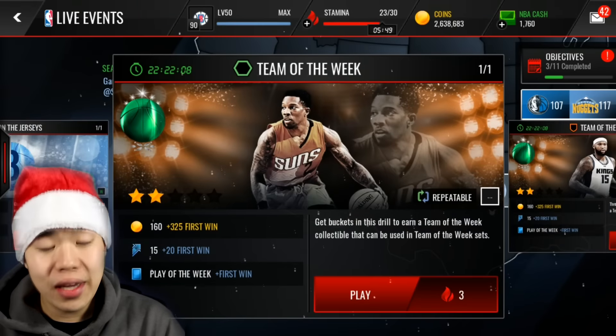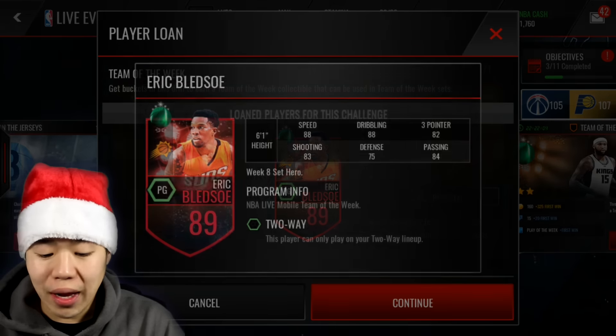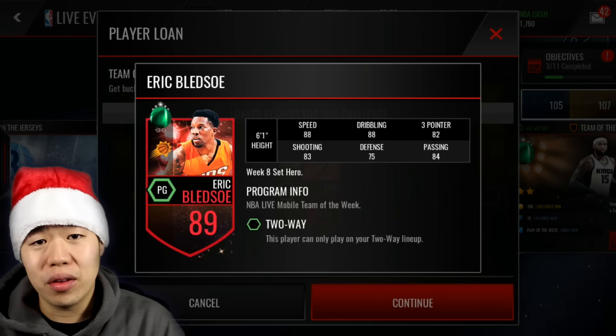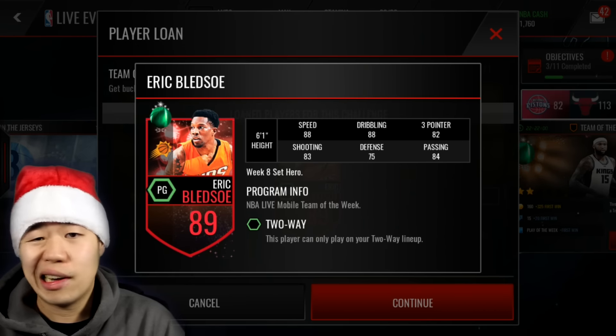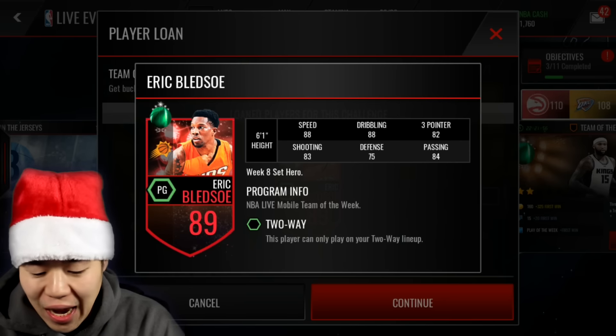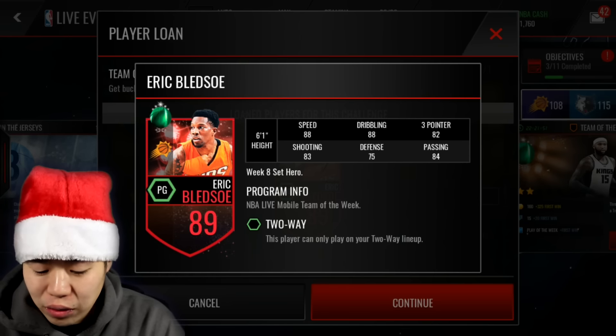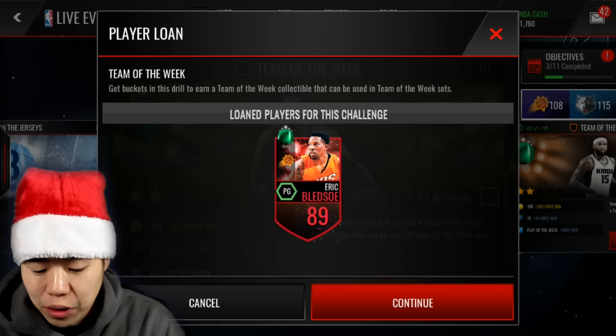We also have the Team of the Week Set 1. It is Eric Bledsoe — he's a point guard for the two-way lineup, which I mean, I don't think a lot of people are going to build considering there's already Harden, Magic Johnson, and CP3, but it's still good to have an extra player. He has 88 speed, 88 dribbling, 82 three-point shooting, 75 defense, which is pretty good, and 84 passing, so that's pretty dope.